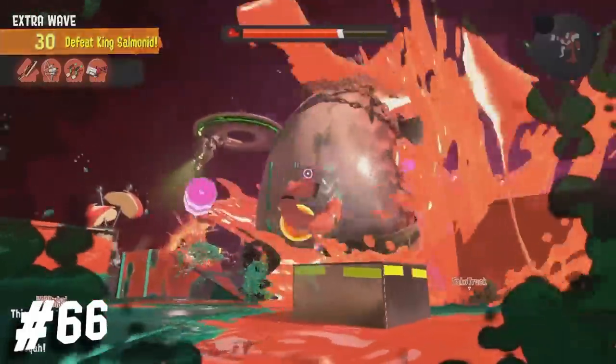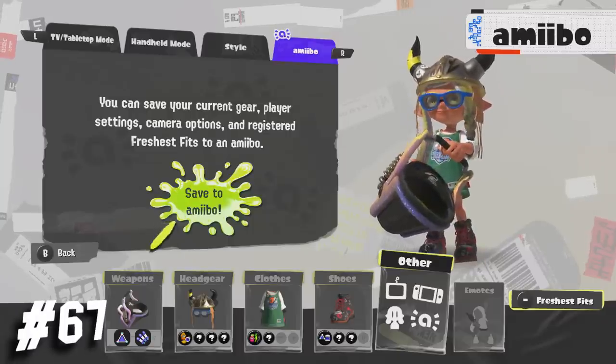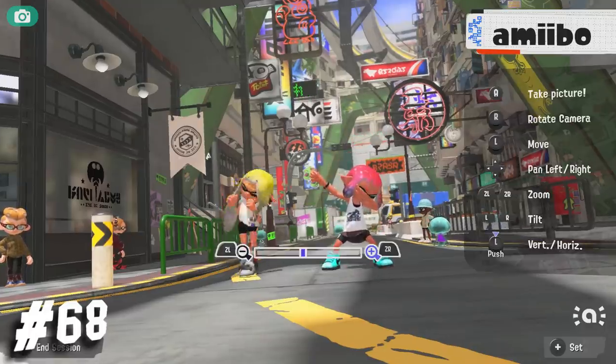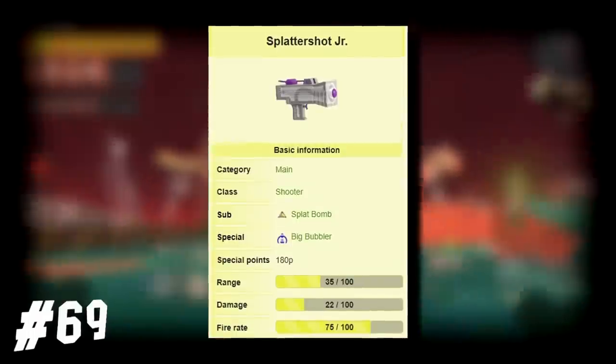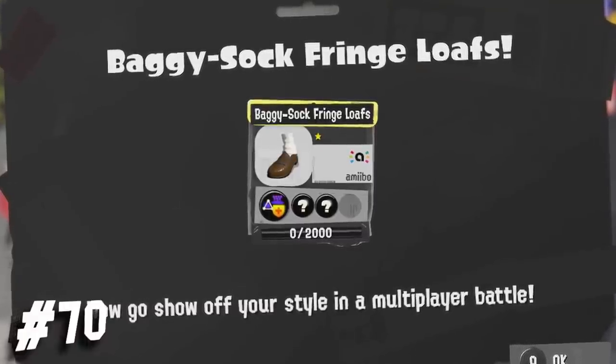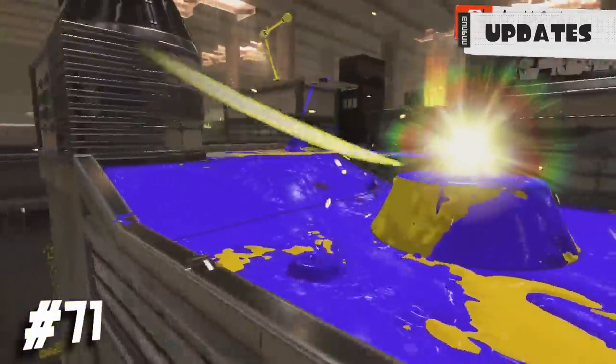Salmon Run is confirmed to be a permanent mode, with no need to wait for a specific time to open. You can save your gear via amiibo as usual — what's not nice is how the amiibo dances up to the dad pose. The Splattershot Jr.'s kit is Splat Bomb and Big Bubbler. They renamed the Fringe Loafers into Baggy Sock Fringe Loaves. And when you reach a checkpoint in Rainmaker, the Rainmaker itself will spawn from there.